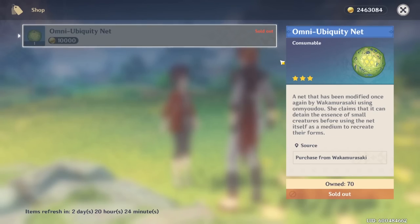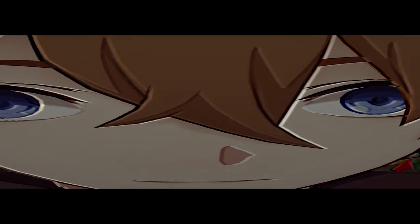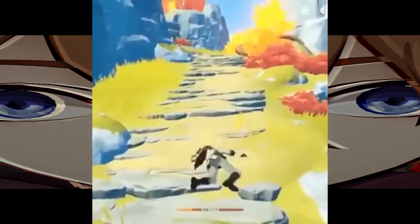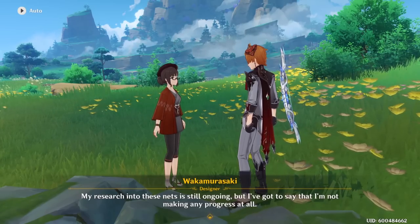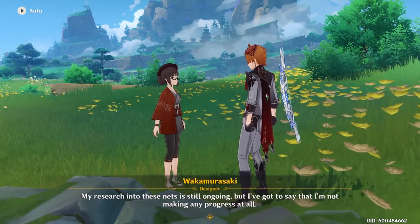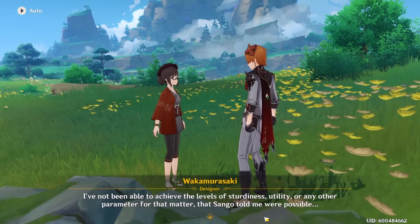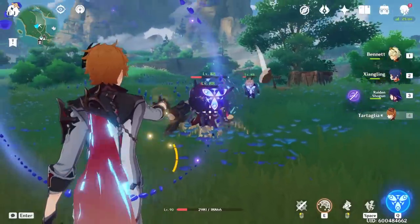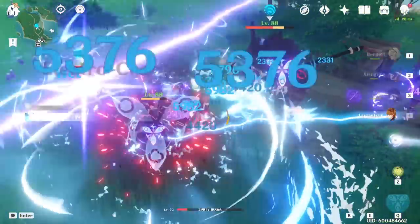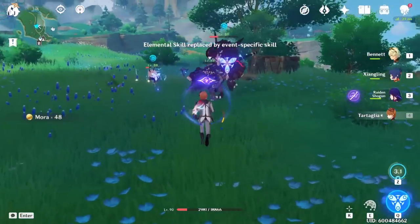We already have a capture net mechanic and someone who makes them. And I'm pretty sure she even has dialogue mentioning how she's working on being able to catch stronger beings with those nets. So in a new update, give us a new world quest where she develops a net capable of capturing enemies — let us buy like five a week, like we already do for the animal nets, and then let us go out and capture our own enemies. You could even make it like a Pokémon minigame where you need to get their HP down to 30% or less before they become capturable.